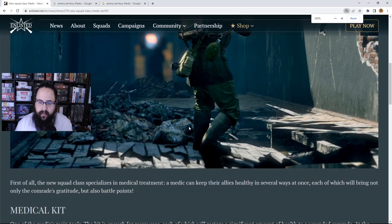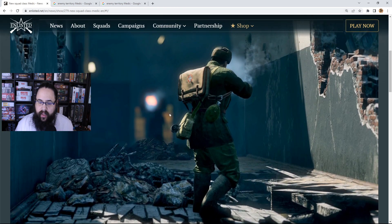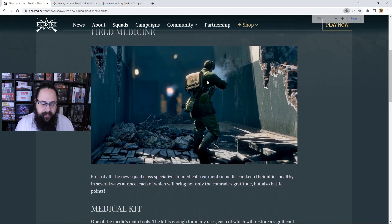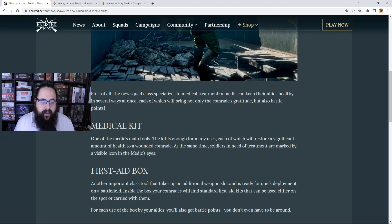Let's take a quick look at the character model. We've got a Russian soldier with his little med pack — kind of reminds me of the radio operator. Instead of having the giant radio on his back, it looks like he's going to have a little medical bag as the indicator of his class. The new squad class specializes in medical treatment; the medic can keep allies healthy in several ways, each of which brings not only comrades' gratitude but also battle points.